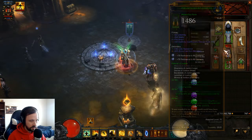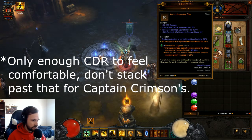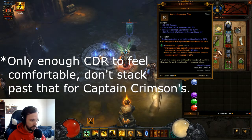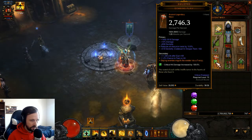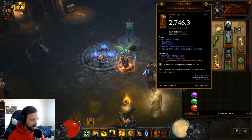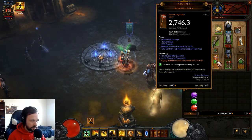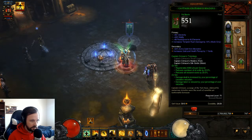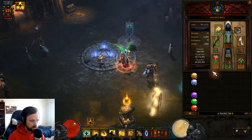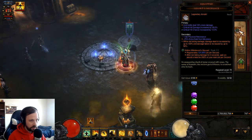Life regen helps your shield be bigger because Wildebeest's Gizzard scales the shield based on your life per second. Armor and Dex give you more armor, so all that stuff keeps your shields happier. Rolling that vitality to armor would probably be an even better version of that chest. I try to get a whole bunch of cooldown so I can dash as frequently as I'd like. Cooldown and crits are by far the most important rolls you can get on gear.